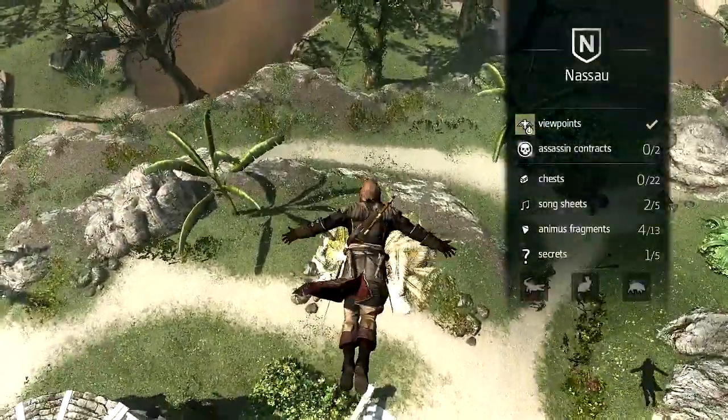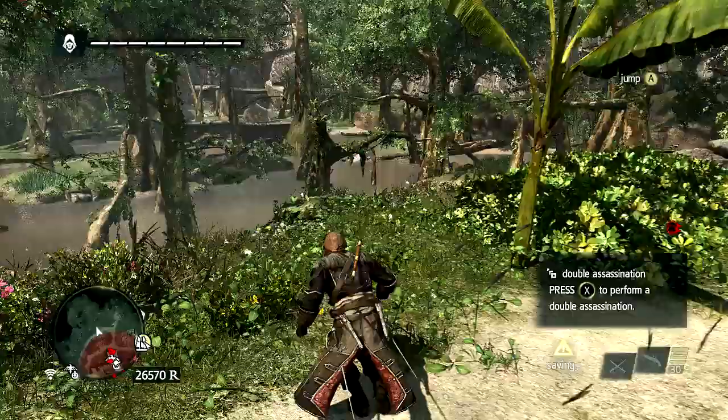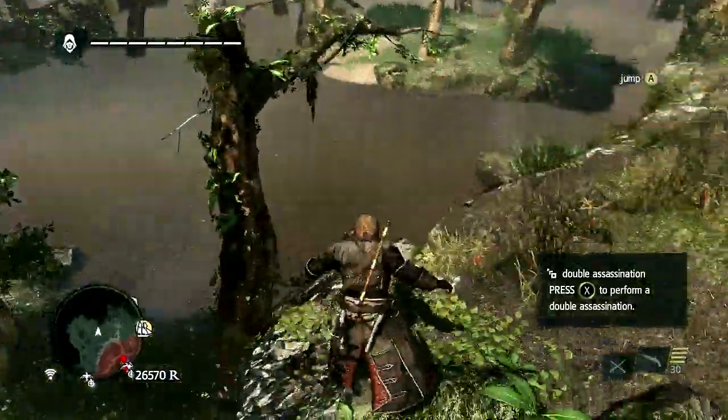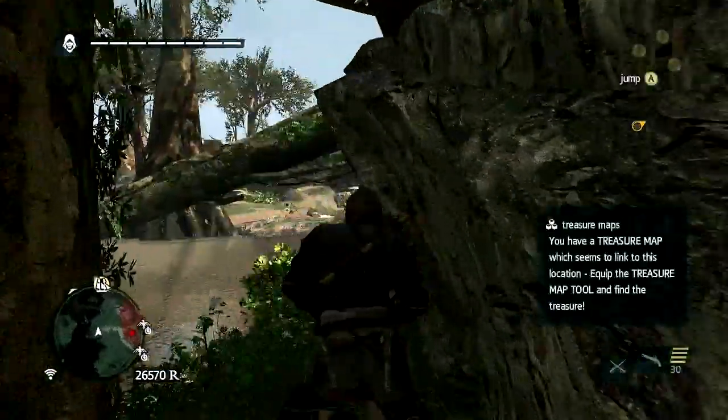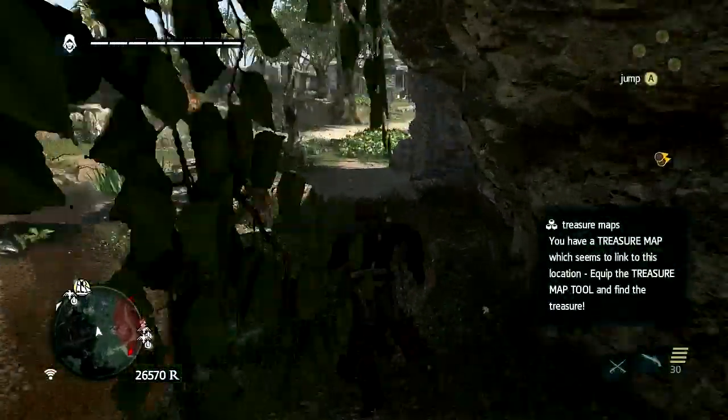We're going to take a little tumble. To avoid these guards, we're just going to sprint straight out of here and hope that they don't see us. Alright, they have not. This is just a little bit of a detour — you could normally go around the other side.